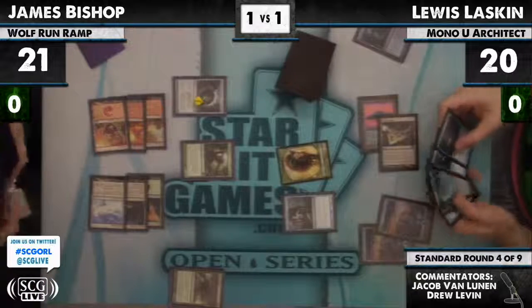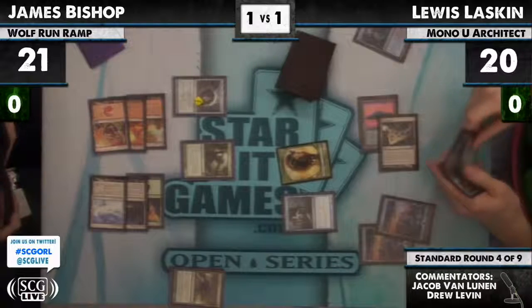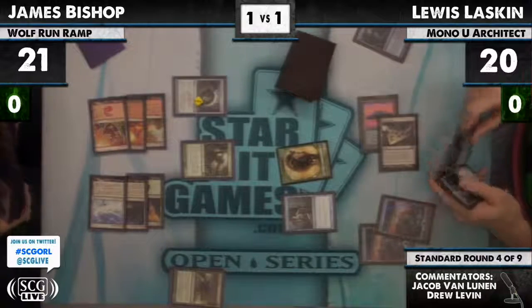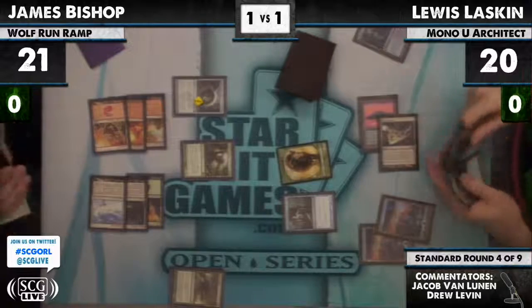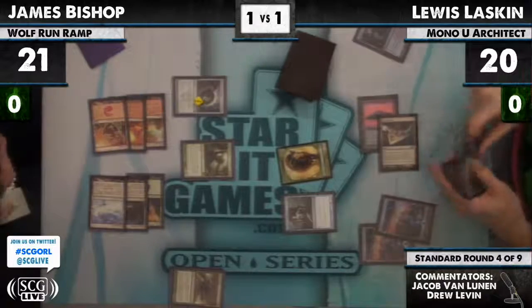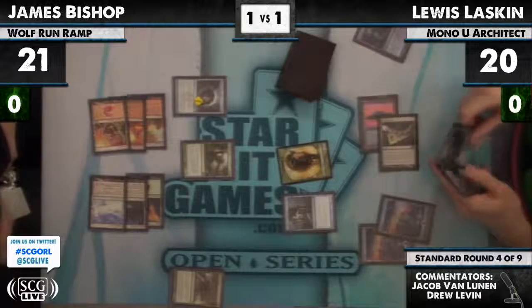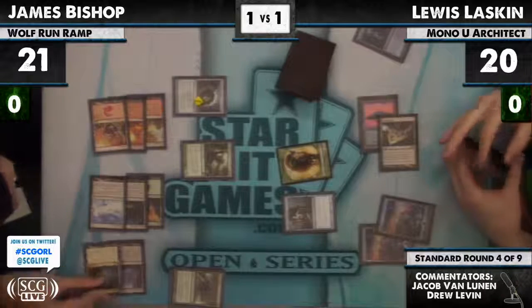James created this opportunity to try to resolve a Primeval Titan, and it resolved. Lou, certainly not down for the count, has the ability to clone this Primeval Titan on his turn and grab some Ghost Quarters to take care of those Kessig Wolf Runs. Really not that big of an issue at all for him — he gets Cavern of Souls, naming Giant.